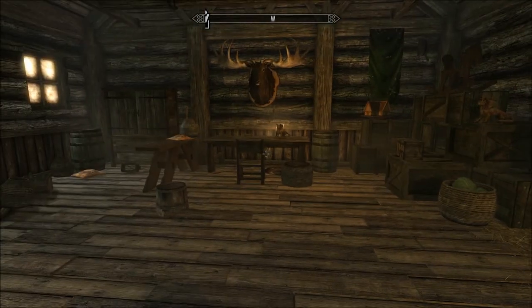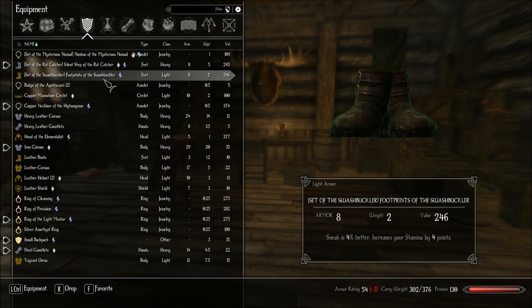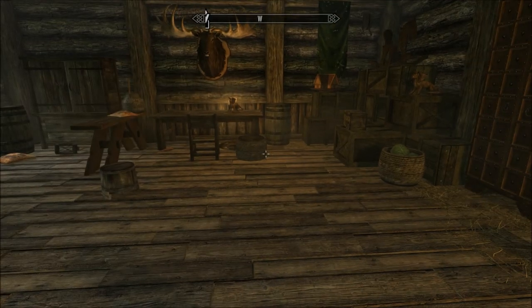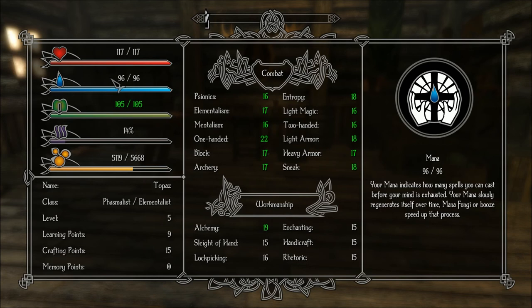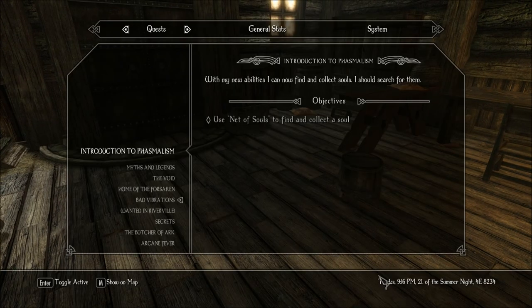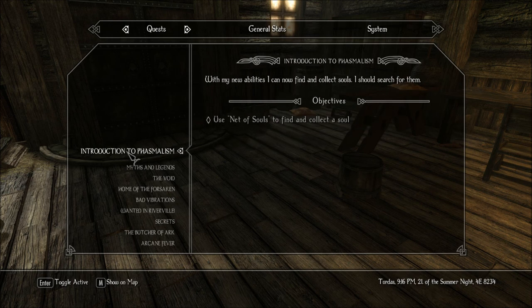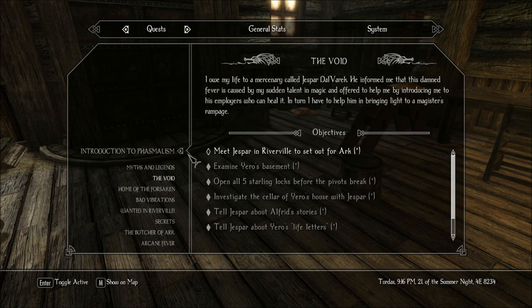I don't have to search for a bed to rest. Not sure how we tell what time it is — maybe from the menu? 9:16 PM, so we should sleep. I'm actually gonna do this first, because I figured if we collect the soul it can help us here, for the Clearwater Cave. Save. So let's rest, then we're gonna head on up.